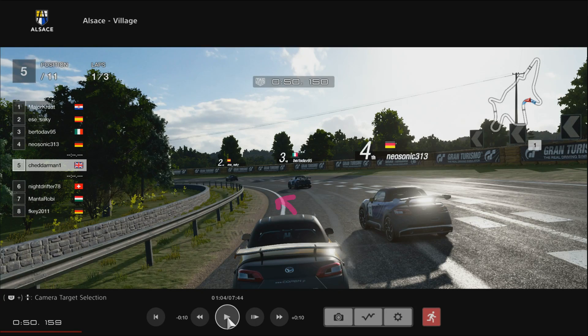He might lose a little bit of speed with the tyres scrubbing on the floor, but Neosonic has gone for a kind of middle line - starting in the middle and aiming towards a slightly later apex, then holding that left-hand line. The problem now is that CheddarMan has a little bit more speed than Neosonic and is going to be aiming to go down the inside, so we're going to have a situation where they both can't go this way.